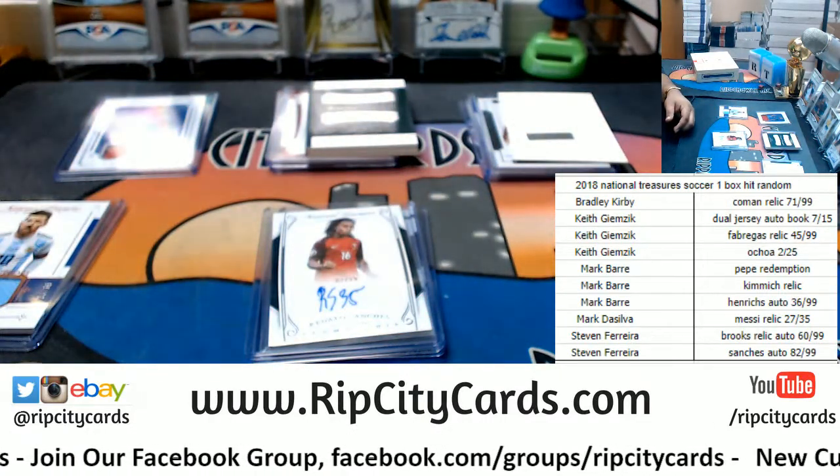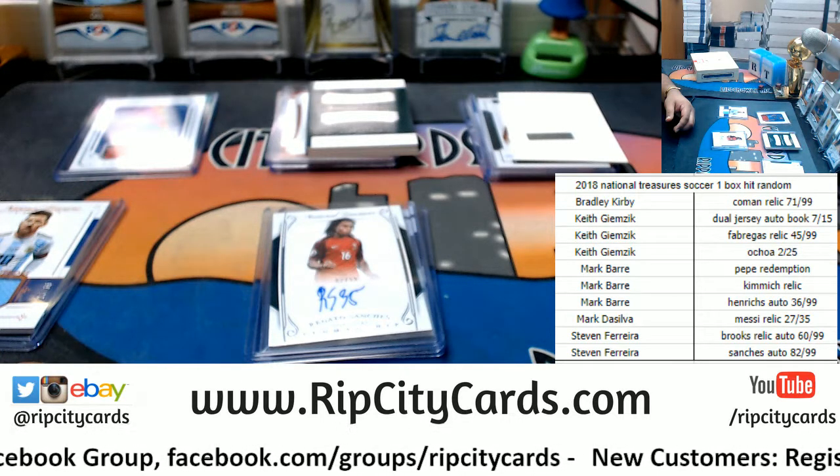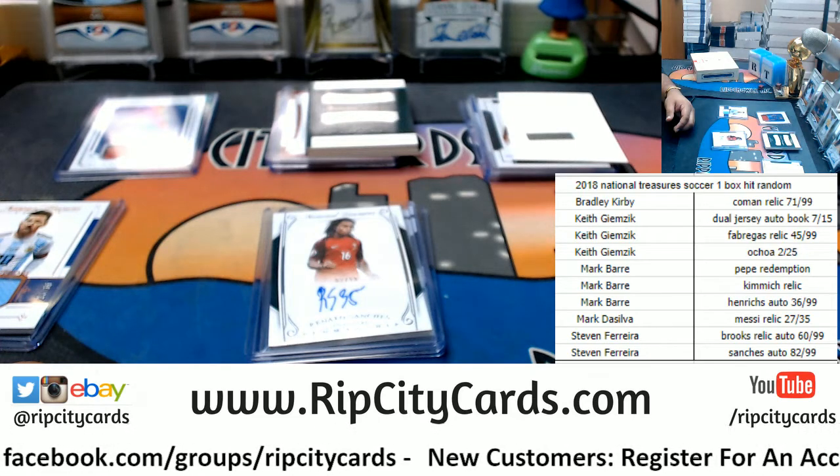And that was the break, my friends. 2018 National Treasures Soccer, one box hit random. Everybody got something — very nice. Thank you very much, we'll get it out.